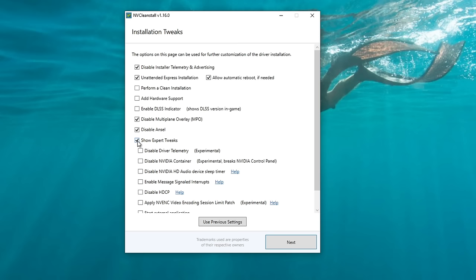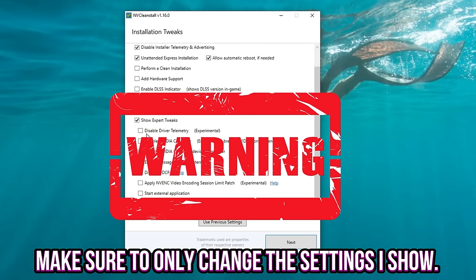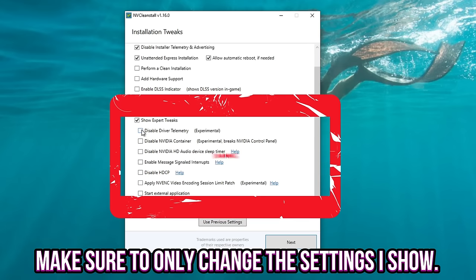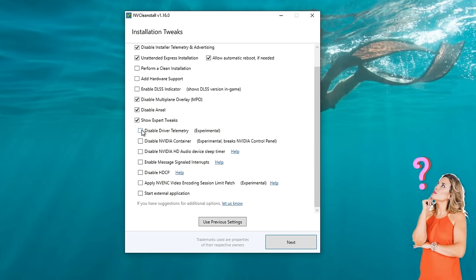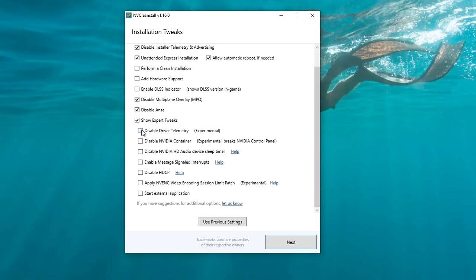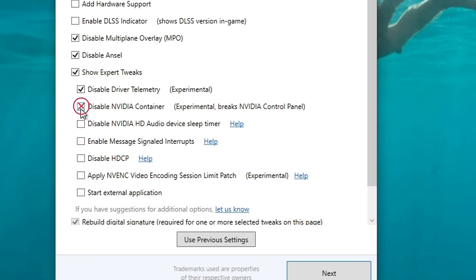At the very bottom, tick 'Show expert tweaks.' This section is very important — follow it exactly. I've had many people tick the wrong boxes and then wonder why they don't have an NVIDIA Control Panel after installation. Tick the first box to disable driver telemetry. Do NOT check 'Disable NVIDIA Container' — if you do, you will not have the NVIDIA Control Panel after the installation.